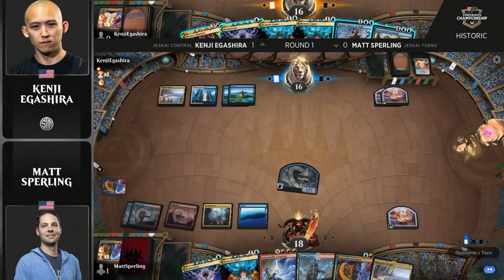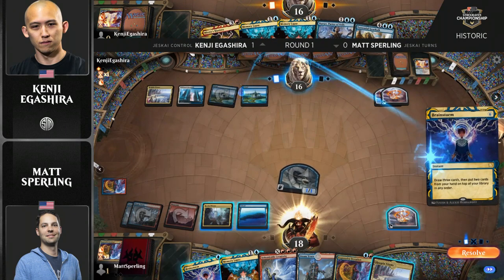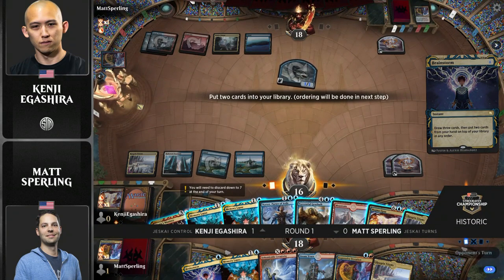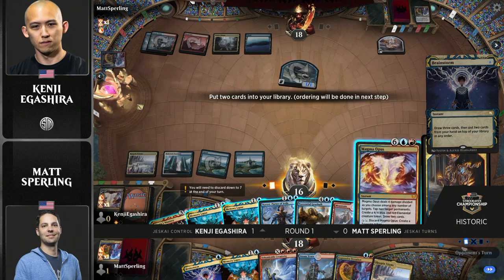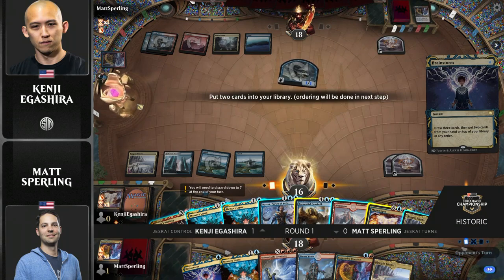One thing to note is the fact that Kenji has Mizix's Mastery means that Matt also needs to be really scared. Matt needs to be aware that that's something Kenji can also do. So Matt Sperling's team's primary game plan against Jeskai Control decks is Nezahal, right? Build up your mana, get to Nezahal, slam Nezahal — because you know that for the most part, Jeskai Control decks can't do a whole lot to Nezahal.